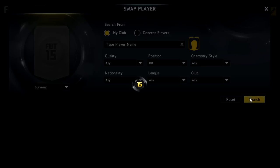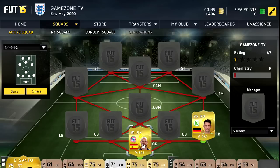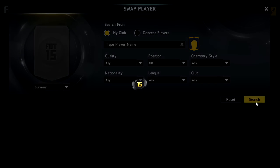In goal we have the new signing for Bayern Munich as a backup goalkeeper — Pepe Reina. He is a very good player and he actually has some pretty decent stats as well for an 81 rated goalkeeper.